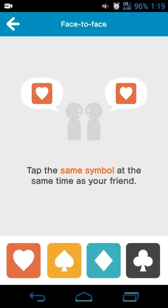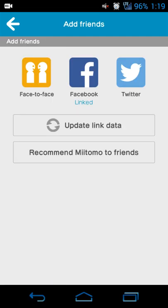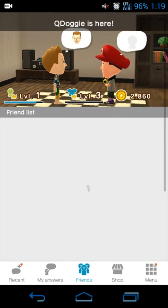You can also see an updated list of your friends, and you get points for adding friends. By hitting 'add friends' it still uses Facebook and Twitter. It looks like if you want to add a friend in person, you can do face-to-face and tap the same symbol — I'm not quite sure how that works, but it may tie to Facebook and Twitter information.